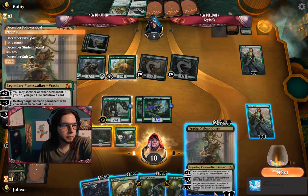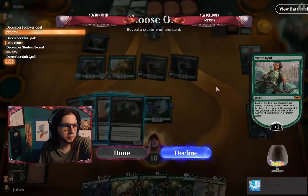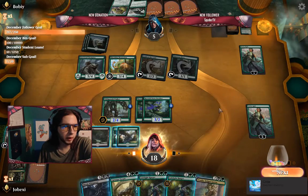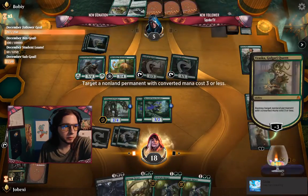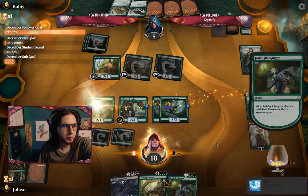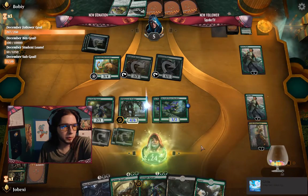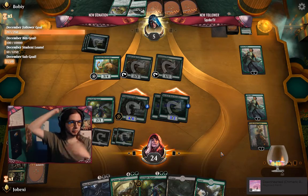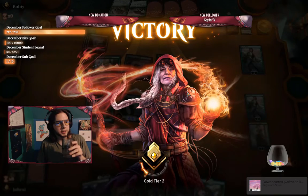Now we have some choices. My opponent says good game — for me or for my opponent? I'm going to bring in the Forest so I can play Vraska. Vraska gets rid of this creature. Now we play the Jade Light Ranger, and I think that should be enough to win me the game. Just based on the way my opponent blocked, I think I win. Opponent is tapped — yes, we did it! We are slowly but surely climbing the ranks here.